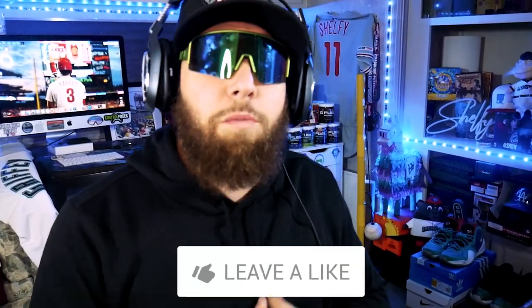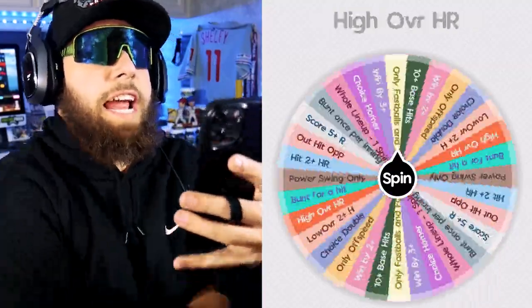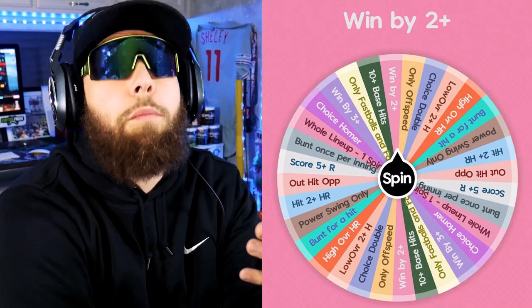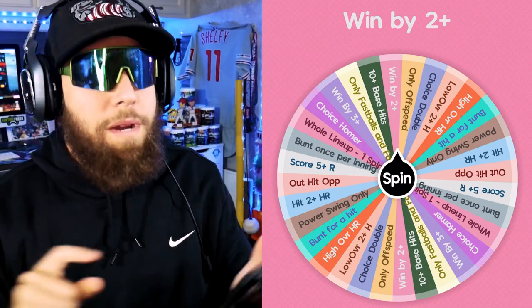Let's spin the bounty wheel to see what we've got to do in-game, along with the Wager Wheel shots, and then we'll spin to build the squad. If you're new here, there's a Wager Wheel playlist on the channel to get caught up. The bounty result: we have to win the game by two or more runs. We cannot win by just one - that was almost really bad. We also almost had to throw only off-speed on Legend, which would have sucked.